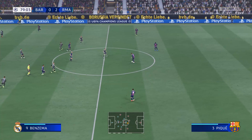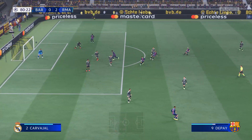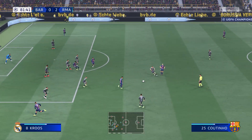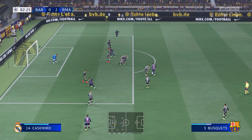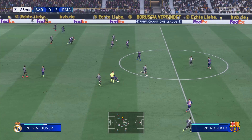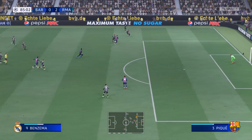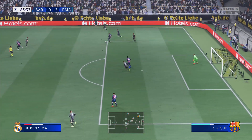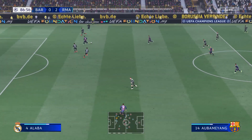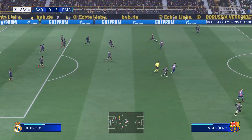Can he play it in? Sergio Aguero. Busquets — a really effective shielding under pressure, a good and fair challenge. Bodies forward and the break looks on. Benzema — perfect tackle. Sergio Busquets with a weighted pass. When he made that interception look routine — in truth it wasn't.